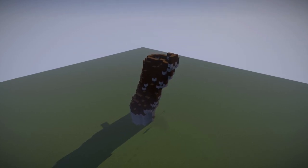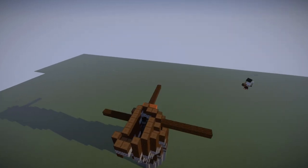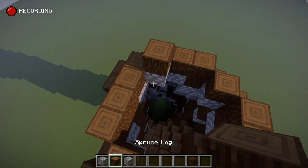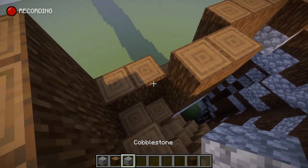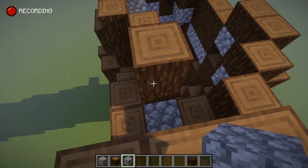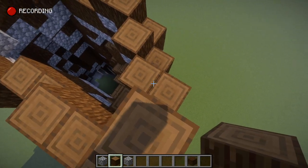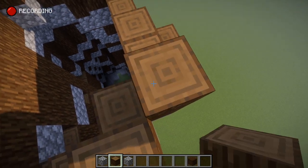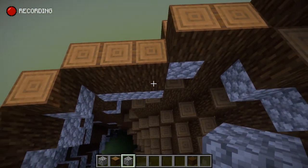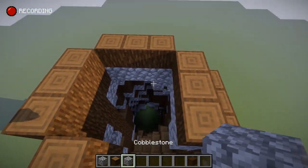I'm starting to reach the height that I want my canopy to be at, so we need to start thinking about branches. Up here at the top I'm going to continue bringing it in, but I'm going to start closing the tree off — changing the circumference — slowly closing in the tree while still making it lean in the direction I've been going, making it more and more narrow as we go up.